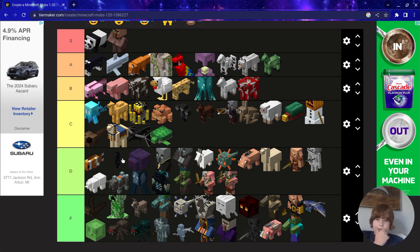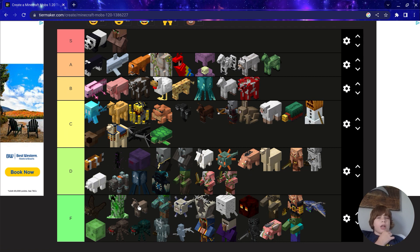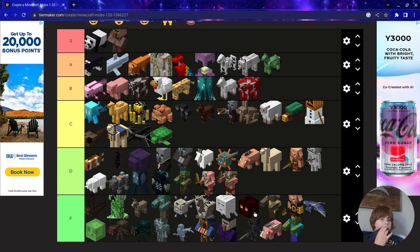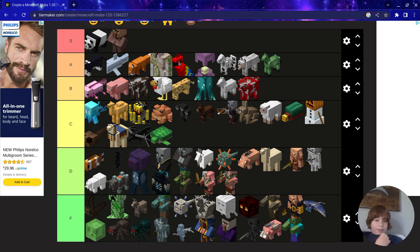D tier: Tropical Fish, Enderman, Endermite, Evoker, Vindicator, Goat, Guardian, Hoglin, Llama, Piglin, Skeleton, Polar Bear, Ravager, Squid, Warden, Zombie Villager, both Zombified Piglins, Bat. F tier: Creeper, Donkey, Drowned, Elder Guardian, Ghast, Magma Cube, Husk, Piglin Brute, Phantom, Slime, Spider, Cave Spider, Vex, Witch, Wither Skeleton, Zombified Hoglin, and Zombie.